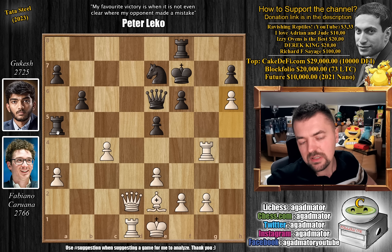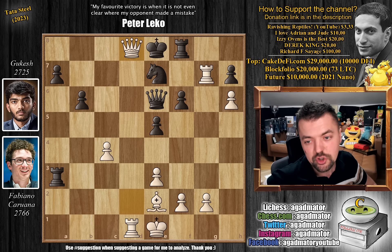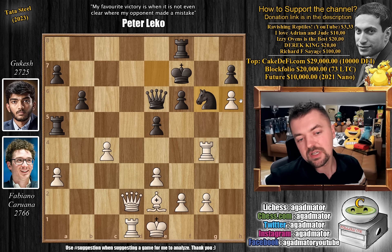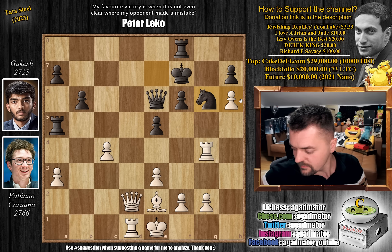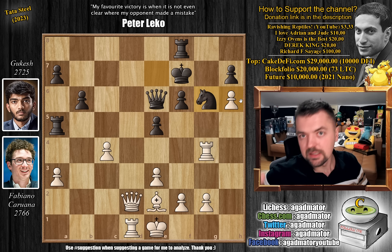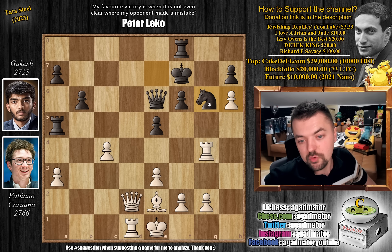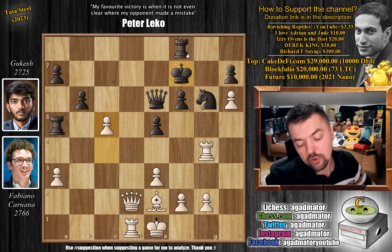Fabi plays queen to d2, and now rook to a5, going after the a3 pawn. Rook to g4 check, king to f7, and now pawn to h6 preparing rook to g7 check. Gukesh played knight to g6 to stop this, but there really aren't any better moves — if you go after the pawn, you get checkmated, met with queen to d8 checkmate. Feel free to pause the video and try to find Fabi's very nice winning idea. The answer is pawn to c5 — clearing the c4 square for the white bishop. That's the good stuff.